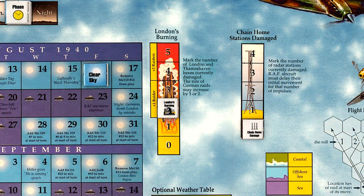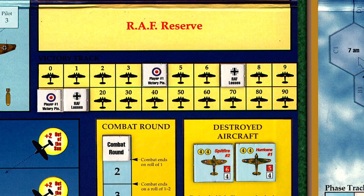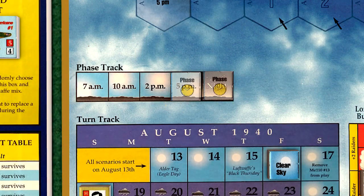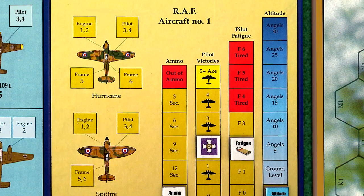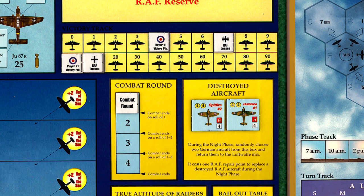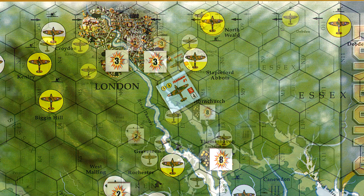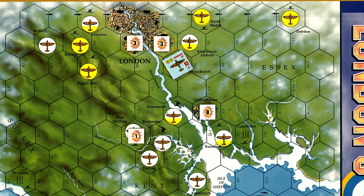Thameshaven has been bombed, so the London's burning tracker increases to 3. The Germans also increase their victory points to 17. We begin the night phase. Holmwood makes his way back to Hornchurch but does not recover fatigue, and currently sits at fatigue level 2. At the moment, Holmwood has no Hurricane to fly, so the RAF spend one repair point to replace the destroyed fighter. There is no need to repair the Spitfire, as our upcoming reserve pilot will be flying a Hurricane. So we'll use the last repair point to lower West Malling Airfield's damage to 1. The Luftwaffe took no losses today, so does not need to use their two repair points.